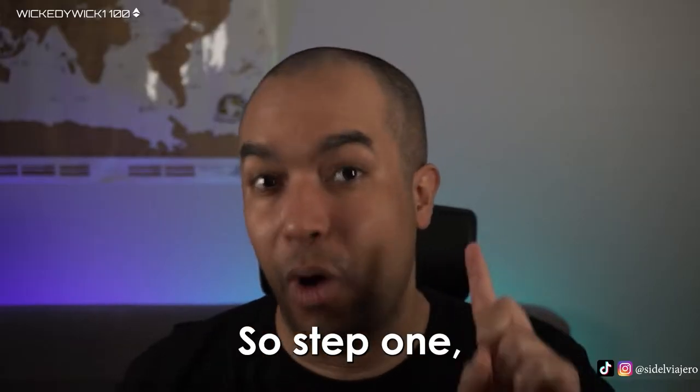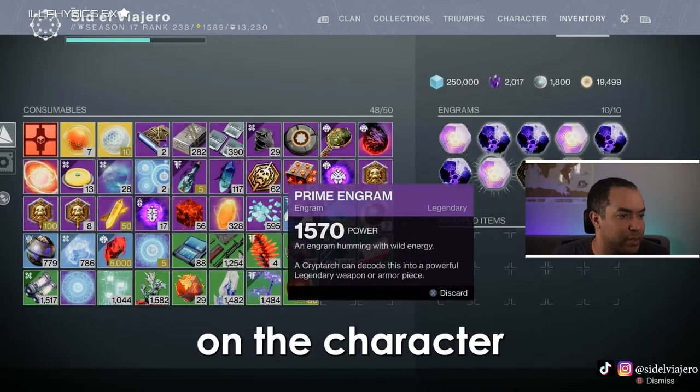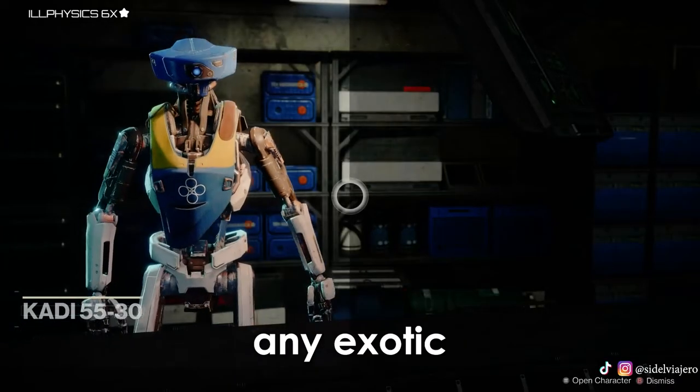Step 1: have full engrams - 10 out of 10 engrams on the character you plan to farm with. This will make any exotic you get go to the postmaster because your engrams are full.